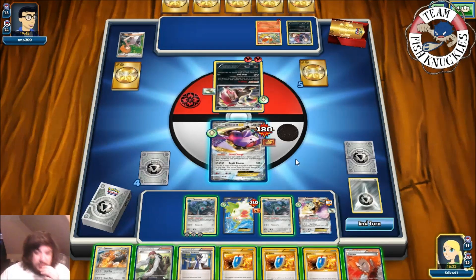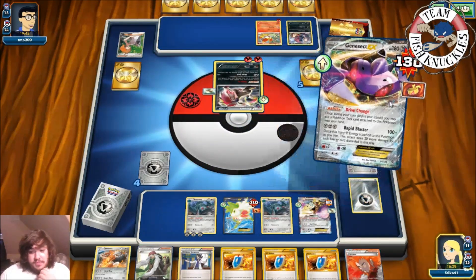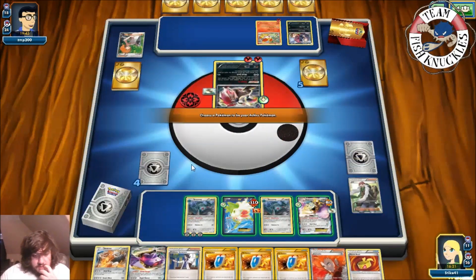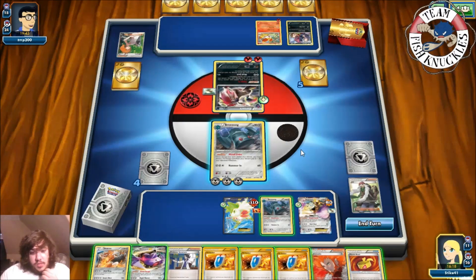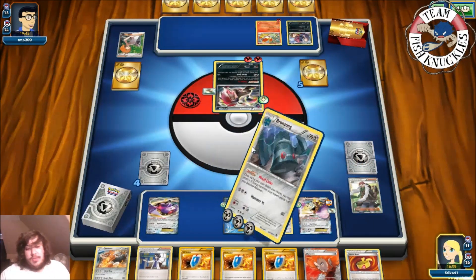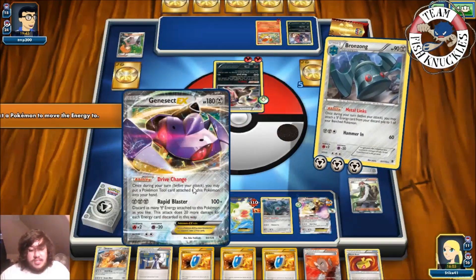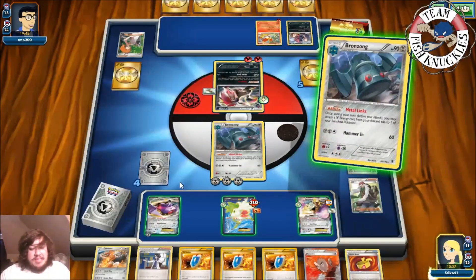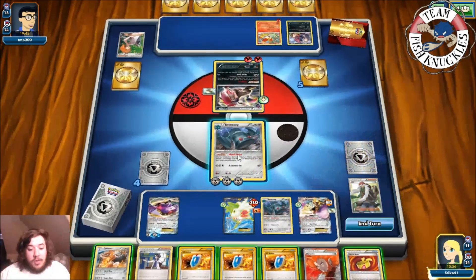We recover — use Drive Change to pick up the Muscle Band, then AZ to pick up the Genesect. We send Genesect to the Active and go for Hammer In to knock out the Zoroark. We put down the other Bronzong and Metal Link two energies onto Genesect. We forgot Bronzong BREAK was prized — we should have VS Seekered for Skyla last turn to get Super Rod. We Lysandre but realize we've already played AZ — a turn full of misplays.